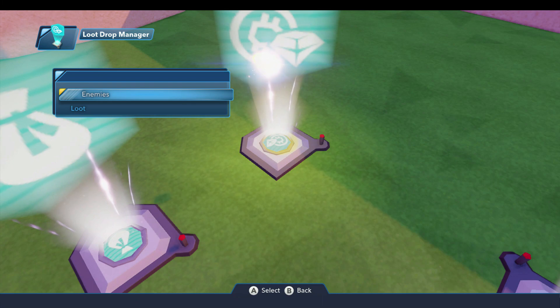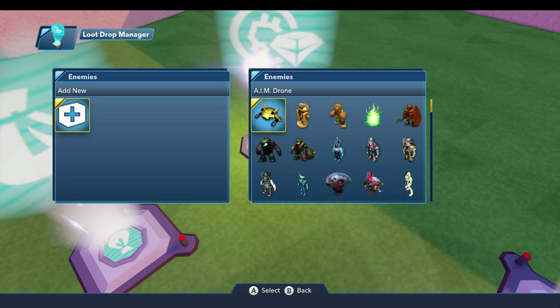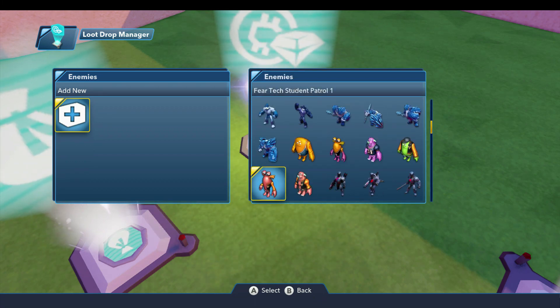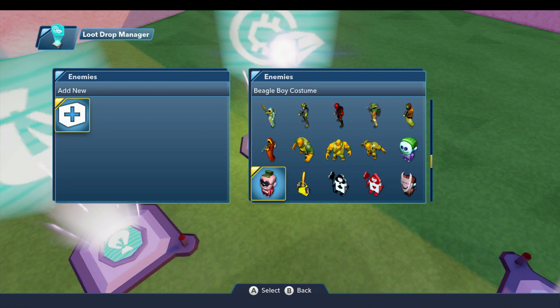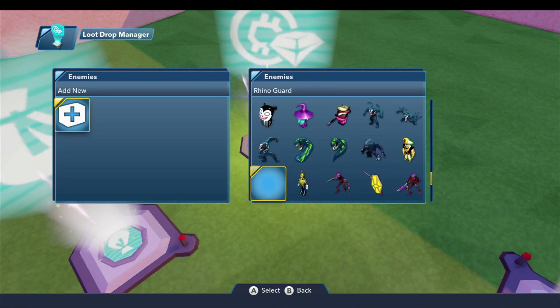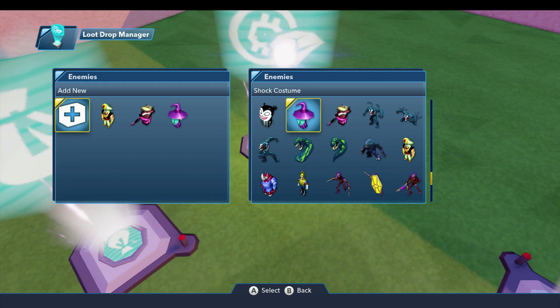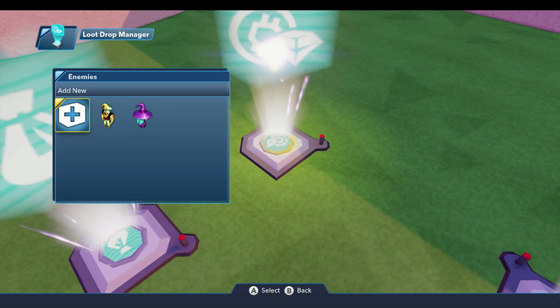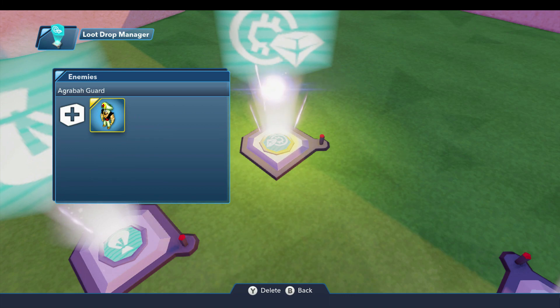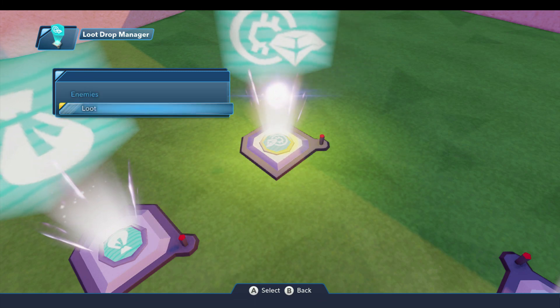These are the enemies that would be dropping the loot that we configure. I'll select enemies and the plus sign, and we're going to scroll down and look for the Agrabah guard, because that's the only enemy in this toy box. Unfortunately these aren't really organized the same as the enemy wave generator, so it's a little harder to find. I could add multiple enemies here, and each of these types of enemies would use the same loot pool, but I'll go ahead and remove those. The only one I need is this one, and then we'll press B on my Wii U to go back — now we have the enemy specified.